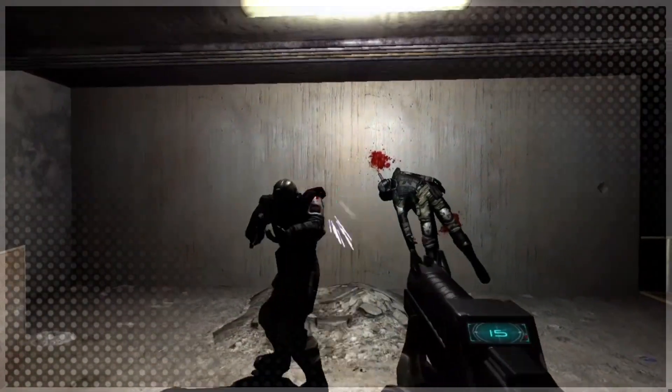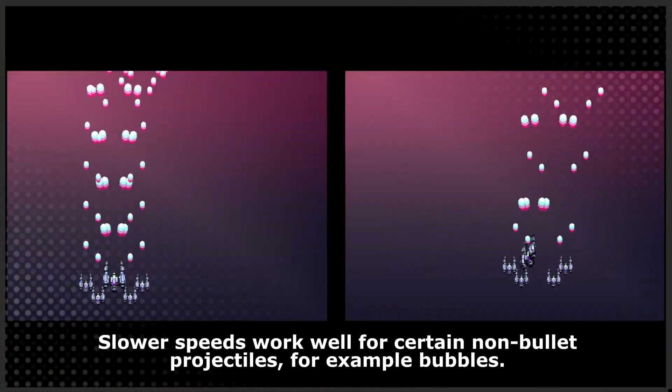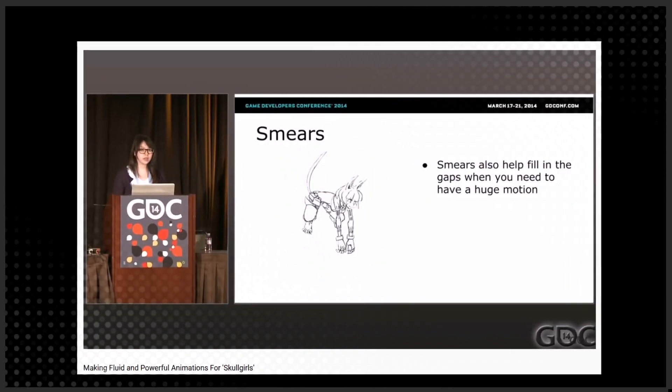Make it fast. Faster bullets feel more dangerous and powerful, and give near instant feedback to the player. Nothing feels worse than being able to catch up to your own bullets. Make it tall. Fast bullets should be tall. Stretching out objects simulates motion blur, and makes them feel faster. You can go crazy with this — the sky is the limit.